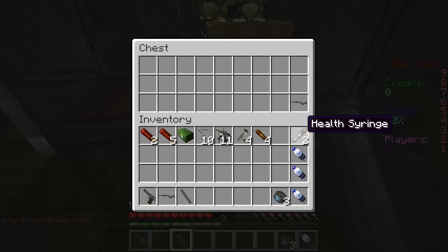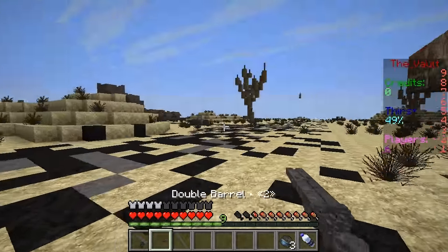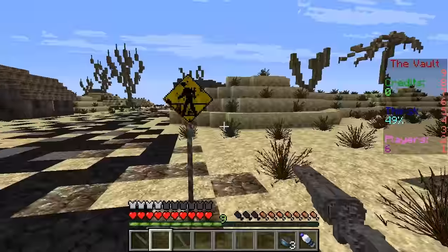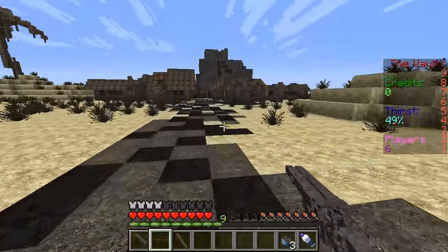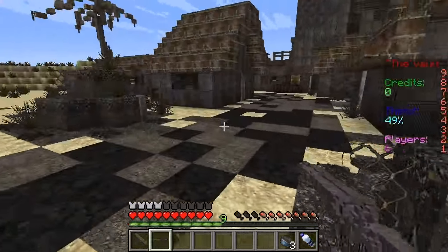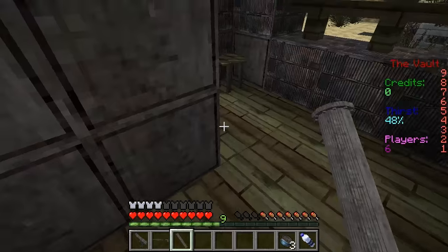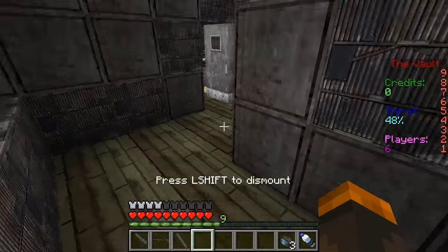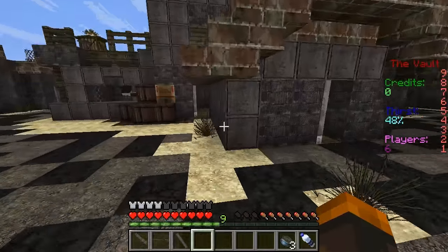We have pistol ammo, a health syringe, and a double barrel shotgun which we'll keep for emergencies. The 3D models are really awesome. Over here we have a sign - it looks like a crosswalk of some sorts. It's like a small little town that's been destroyed by the ruins. Also, you cannot have an item when you want to sit down - now I can sit down in a little seat right there after a long walk.